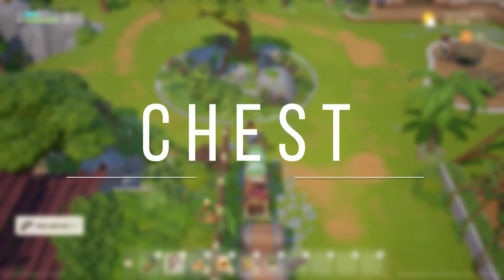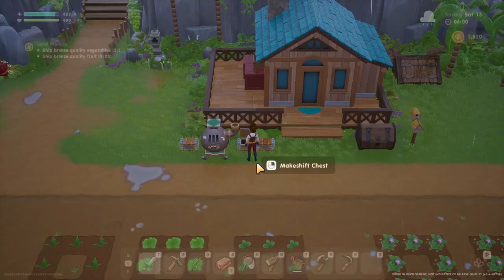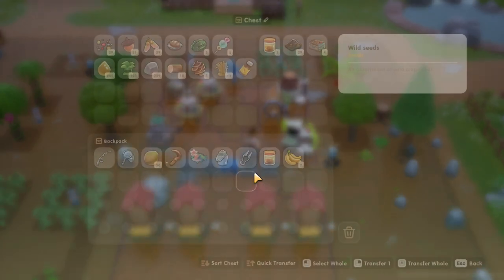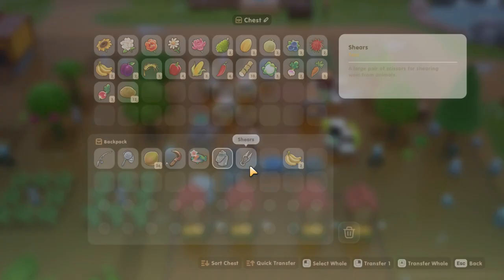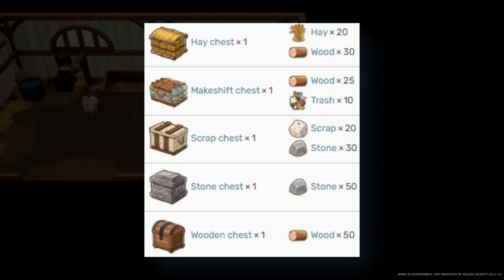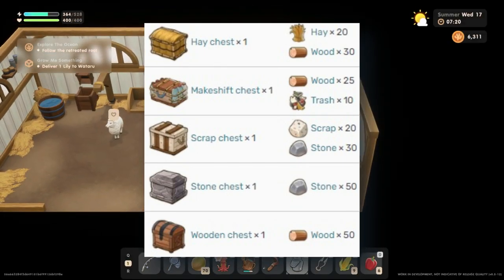Chest. At the beginning of the game, make a chest to organize your things. You can make a chest with 25 wood and 10 trash. Organize your items according to their type — such as a chest for mining items, crops, and diving items — so it will be easier for you to find them. At level 4 foraging or level 5 mining, you will be able to create a chest that can contain up to 40 objects.